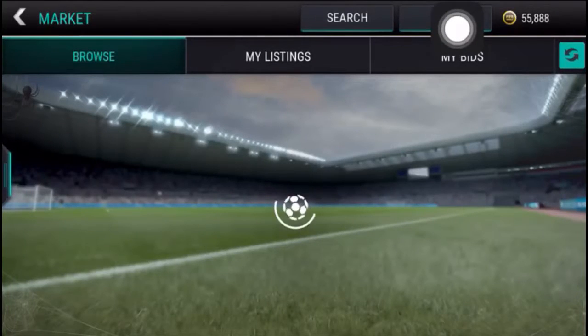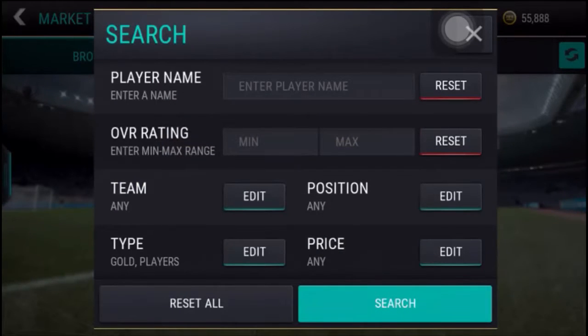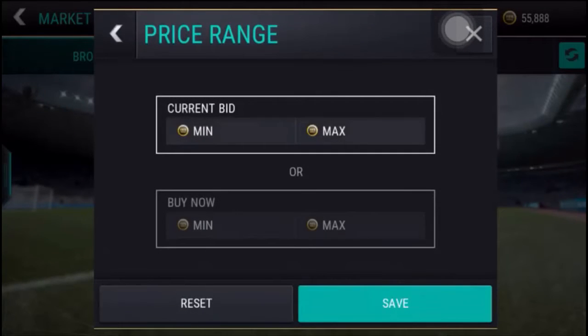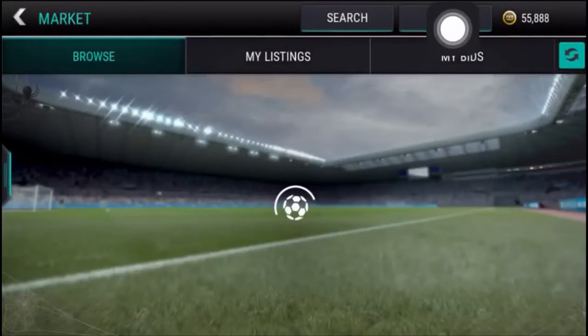Hey guys, welcome to Fatrix. Today we show you the best trading method — we are going to buy gold players. Set your buy now price at 5,000 and search. As you can see, there are a lot of players listed.